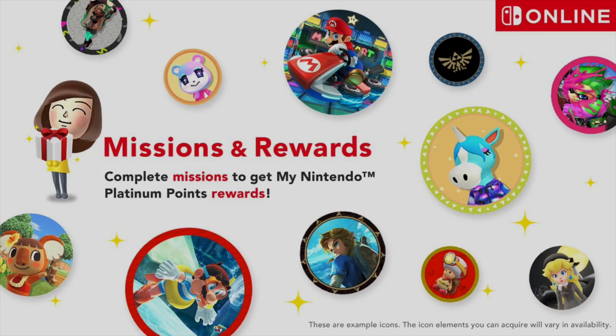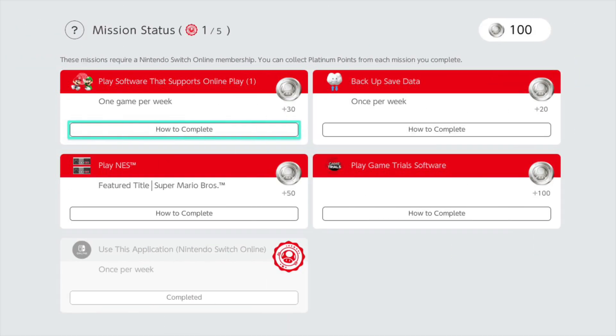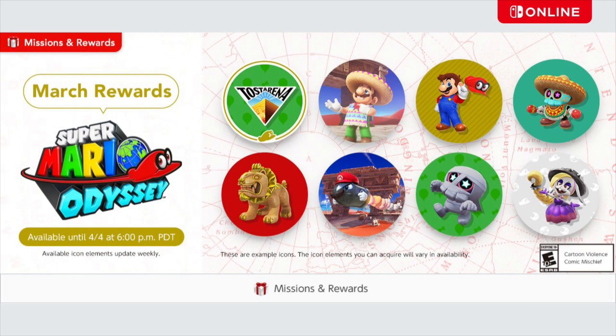The first update comes by way of the brand new Missions and Rewards program for all NSO members. As announced a week or two ago, you can now earn platinum points for regular things that you do on your Switch every single day. And this week's rewards come by way of Super Mario Odyssey icons for your player profiles, and they look pretty cool.